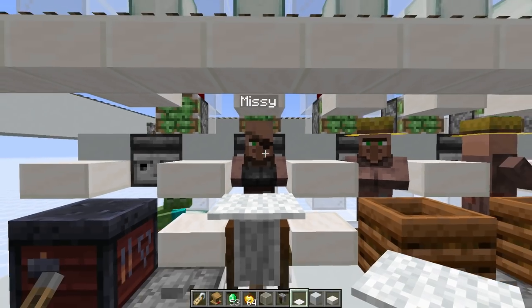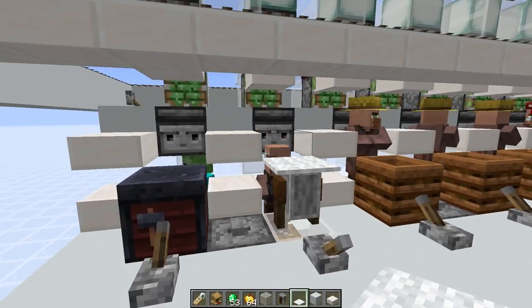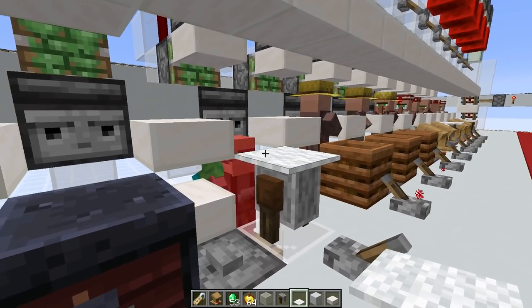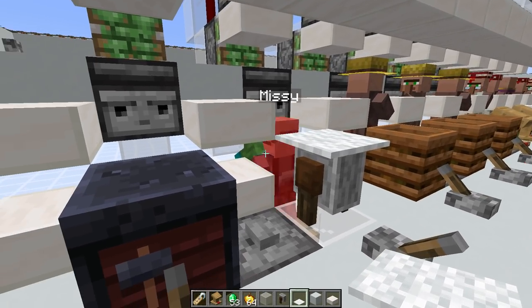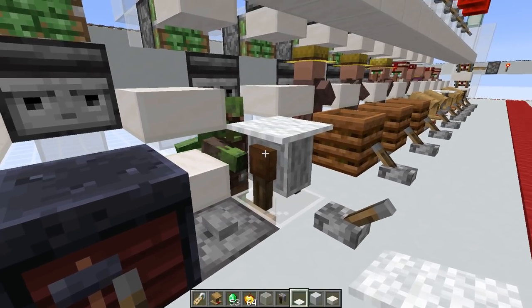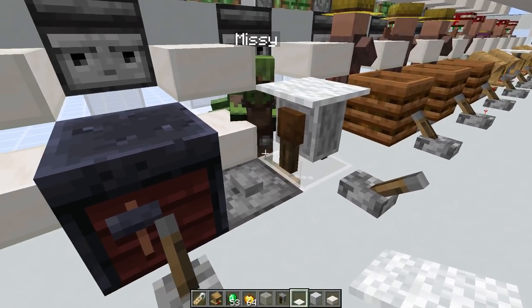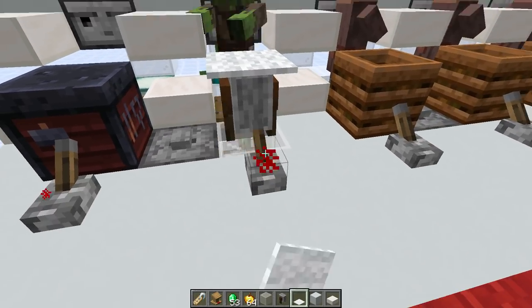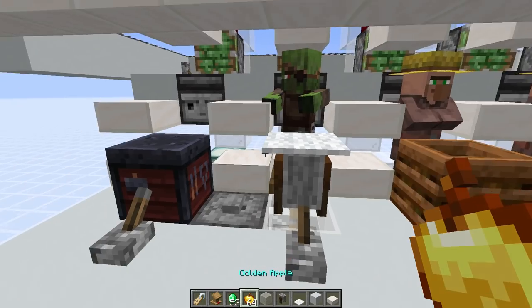If you want to get the discounts lower, we can actually convert him again. Let's drop him down — I'm sorry Missy, but you're going to have to be converted again. This is why we have carpet on top: sometimes these villagers get knocked back onto these non-full blocks, and the carpet just keeps them in place. Now we can do the old curing again — weakness potion and apple.